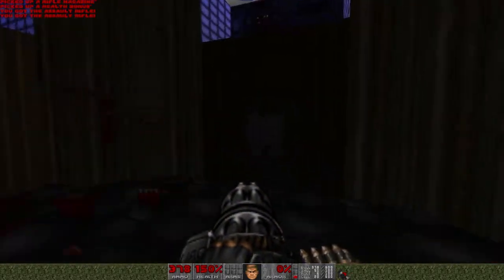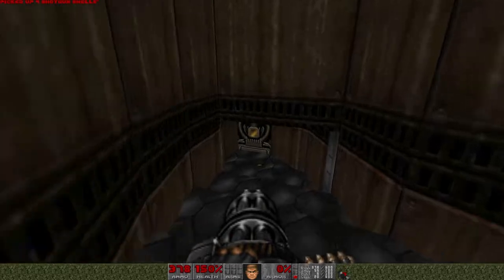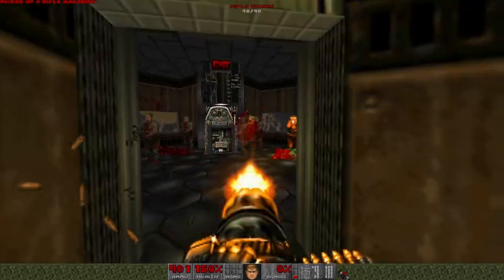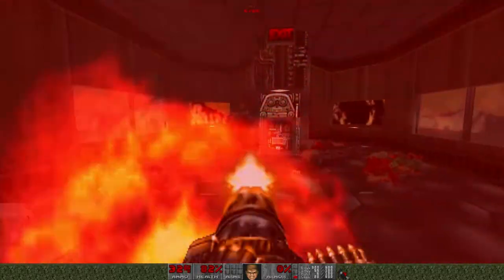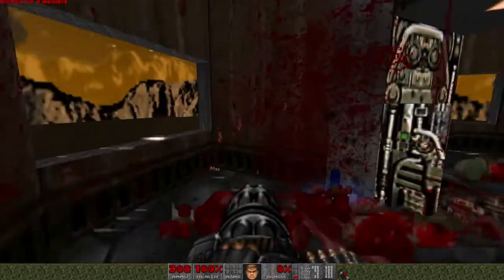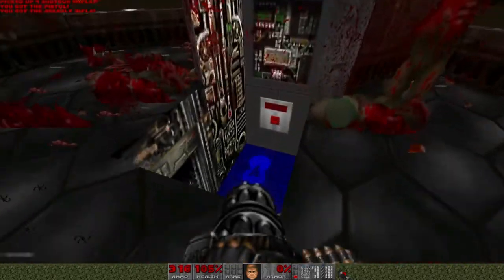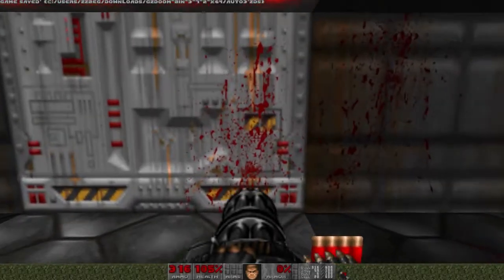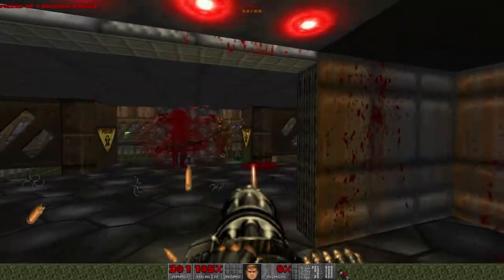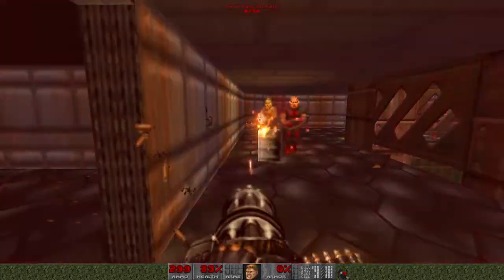Don't want to be taking direct hits in Ultra Violence mode — I'll get my ass handed to me. Let's finish up this level. I lost my soul sphere health, oh well. Onward to level three, guys — Toxic Refinery. One of my favorite levels in terms of design and layout. We're gonna see the pink demons in this level.